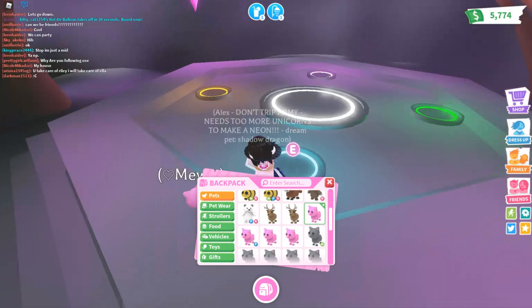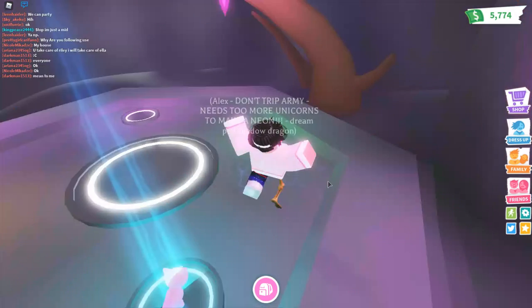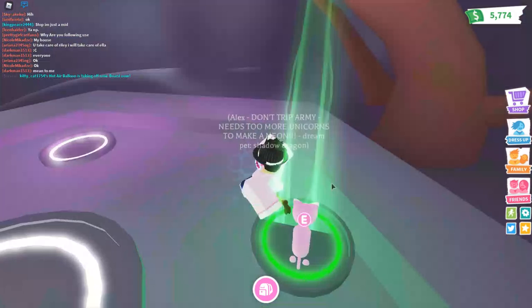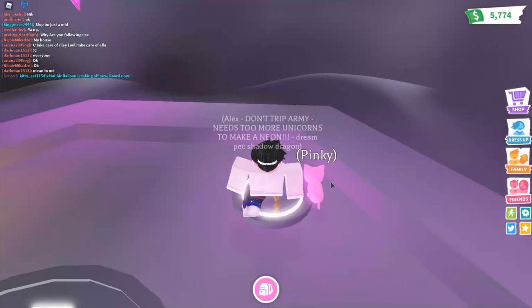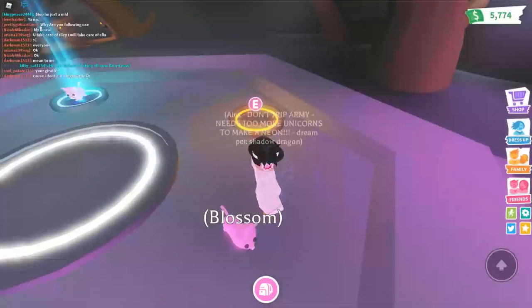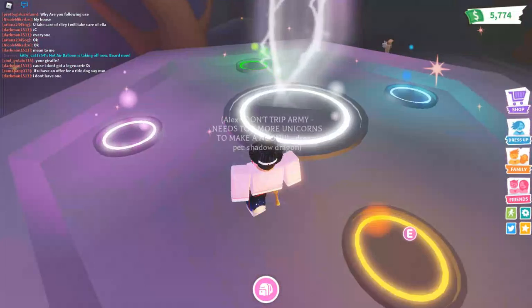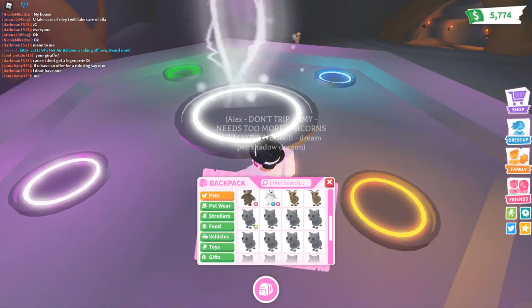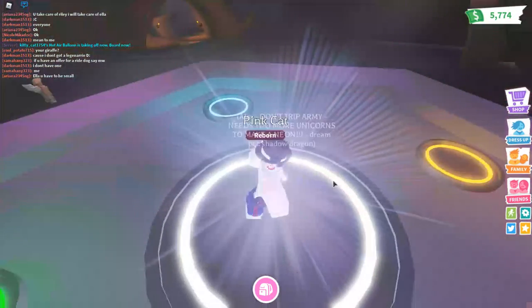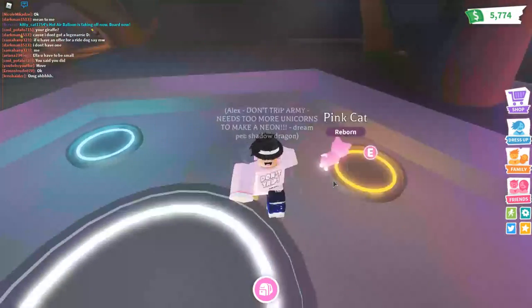After you've done that, you can just get your pets out one by one — get a pet out, then get another pet out, then get another pet out, and then get your last pet out. And then it makes the neon. It's taking quite a while — there it is. I got a neon pink cat, my first neon pink cat.